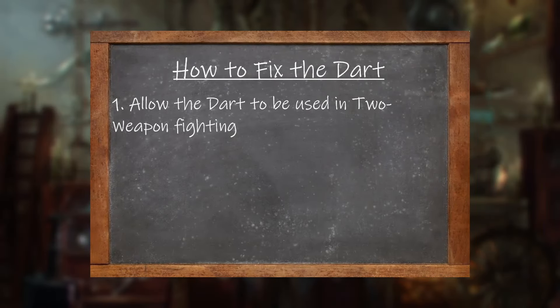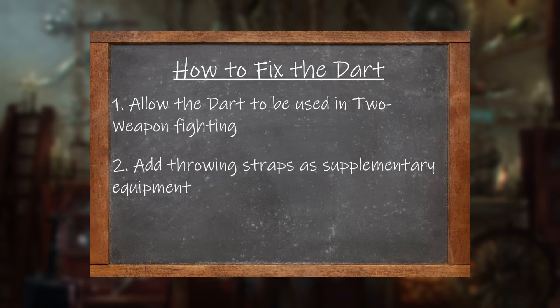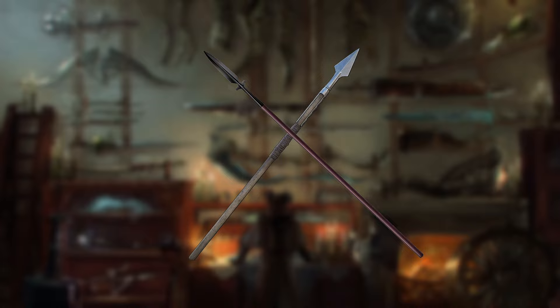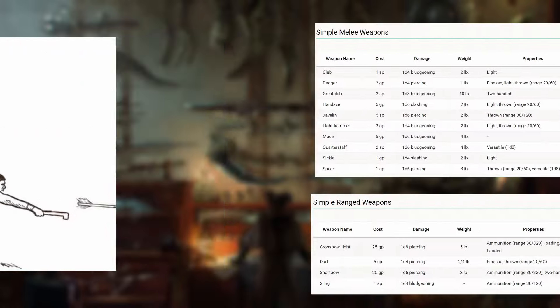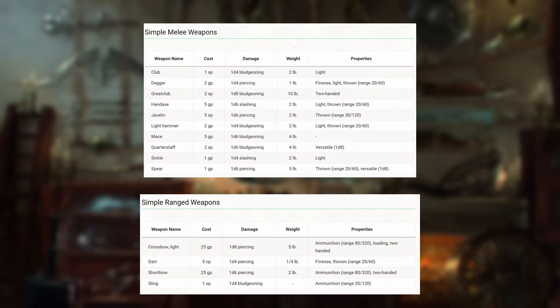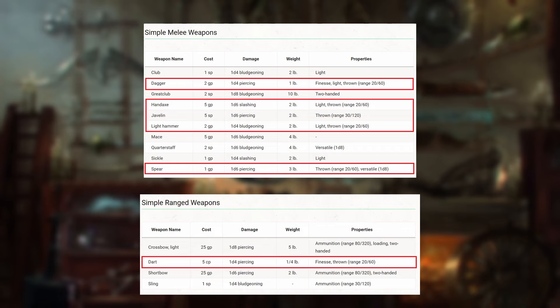My second suggestion is to add a throwing strap as a piece of equipment that, when equipped, increases the range of darts to 30 feet normally and 120 feet at disadvantage. Similar to my suggestion for the javelin and spear, a throwing strap could be used equally on javelins, spears, and darts to increase the range of these thrown weapons at the cost of their potential melee effectiveness. This gives characters who want to lean into a throwing build a piece of equipment they can work towards, without extra mechanics or damage numbers that complicate the rules. Being able to use this piece of equipment on multiple weapons also gives a lot of variety within the thrown weapon category.